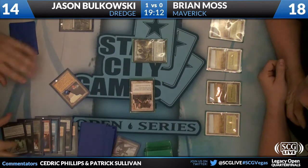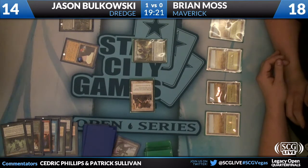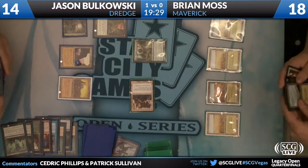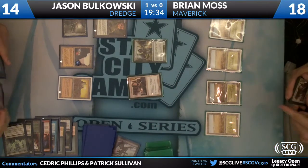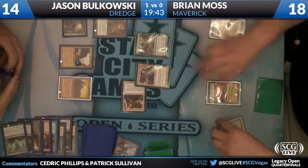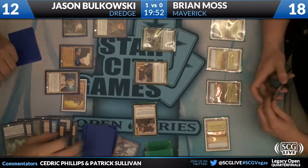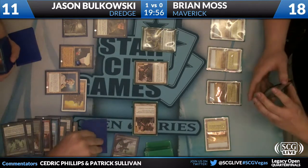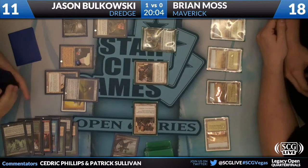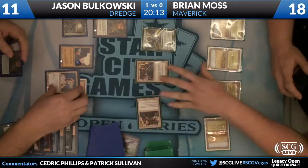If you're Brian right now, you're dying to draw either a Green Sun's Zenith or a Knight of the Reliquary — you just want to Wasteland the heck out of him. Another copy of something — trying to see his hand. We got Grindstone. Are we going to Enlightened Tutor for the other part of the combo? Painter's Servant is going to go on top. He does have Painter's Servant and LED in his hand. He can fairly easily just play LED first, then play Painter's Servant and just sit.